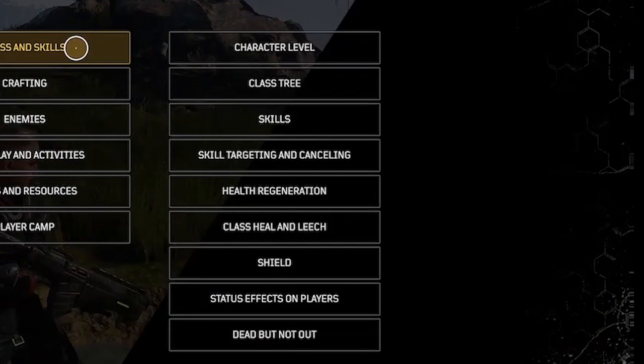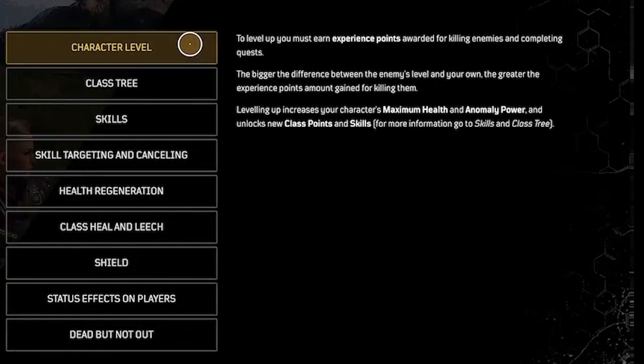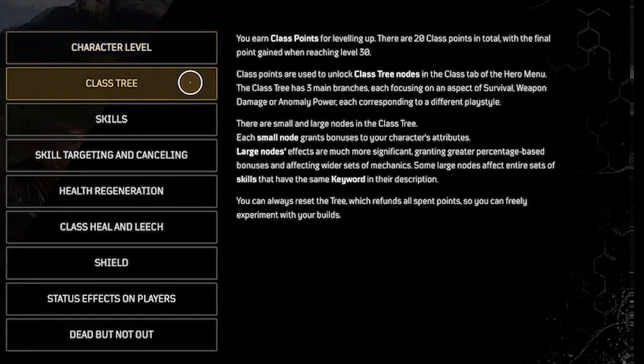First up is class and skills. Character level: to level up, you must earn experience points (XP), awarded for killing enemies and completing quests. The bigger the difference between the enemy's level and your own, the greater the experience points gained.